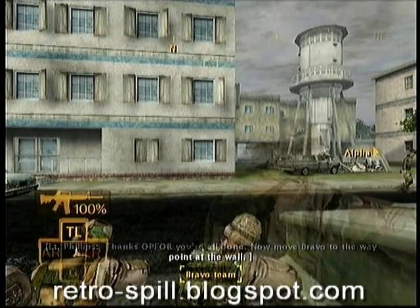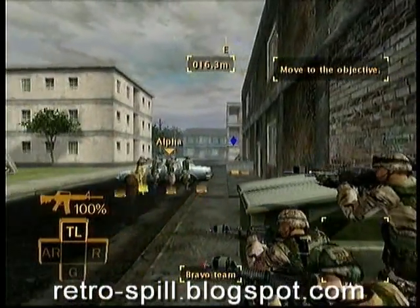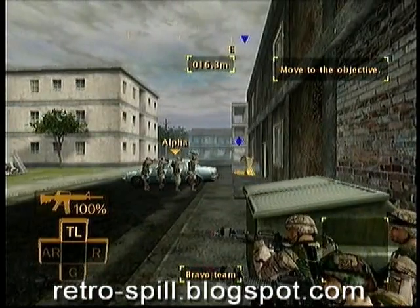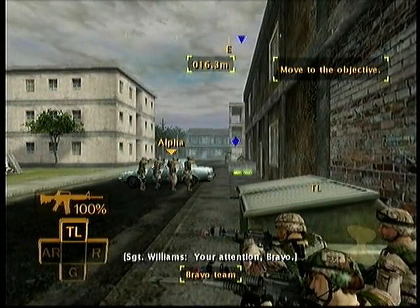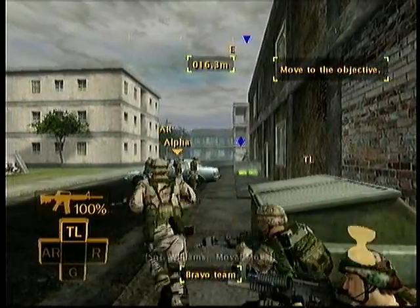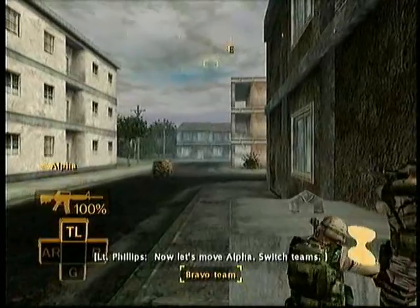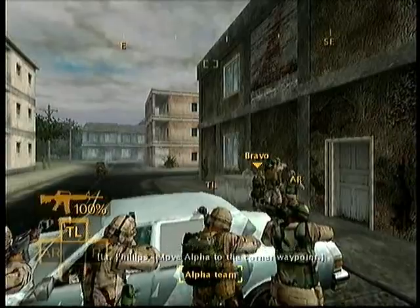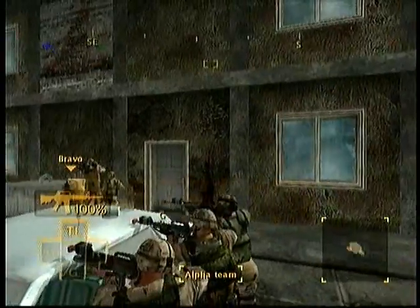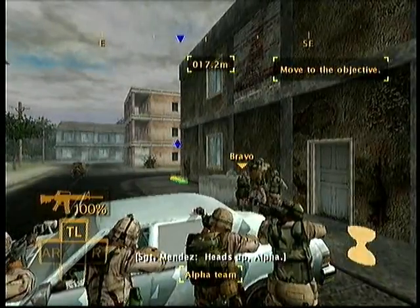Now move Bravo to the waypoint at the wall. Your attention, Bravo — move, move! Now let's move Alpha. Switch teams. Team Alpha, listen — move Alpha to the corner waypoint. Heads up, Alpha, move.